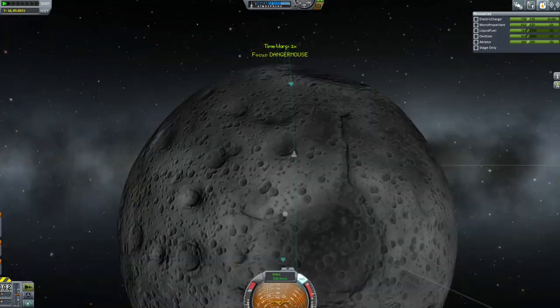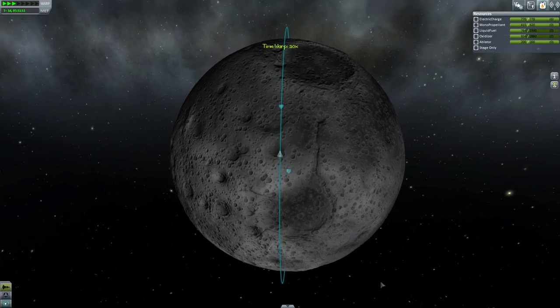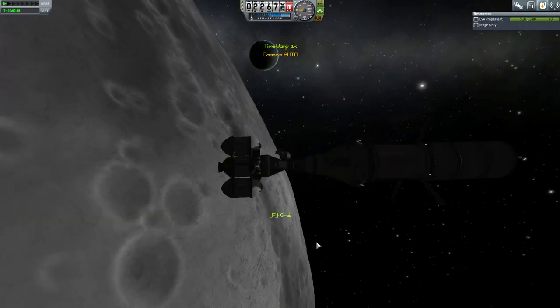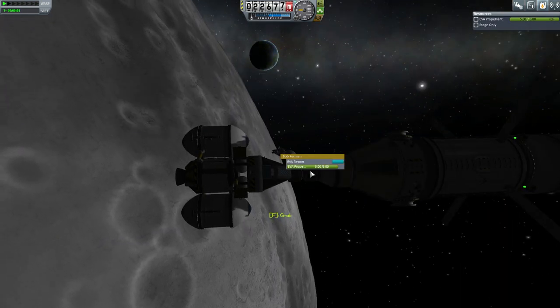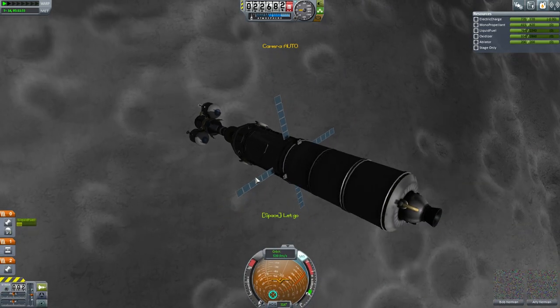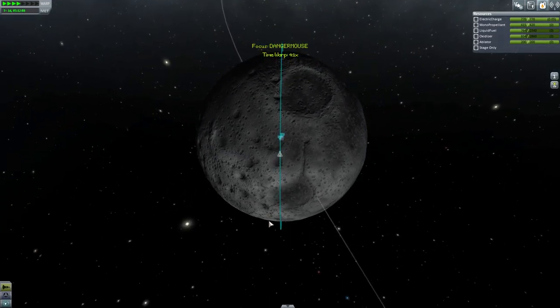Each of those is worth 30 data which, when it goes into the lab and gets processed, gives you 150 science, although it'll take about 150 days essentially to get that much science out with the level of scientific expertise we have on board. That's a good thing to do — exploit this while you are in low Mun orbit.